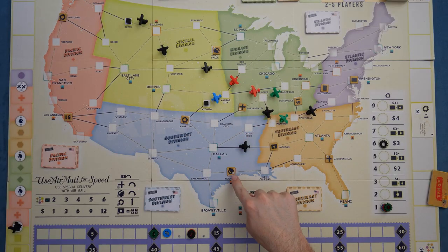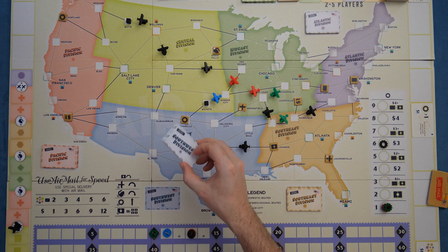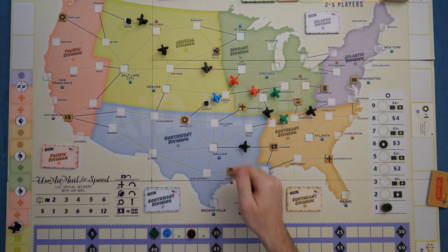These extra bonus spots give you extra rewards, but they're also less likely to come up in the express delivery decks since those cards are at the bottom of the deck from initial game setup. You're constantly trying to balance all of this as you make deliveries, score points, and do what you need to do in Air Mail.